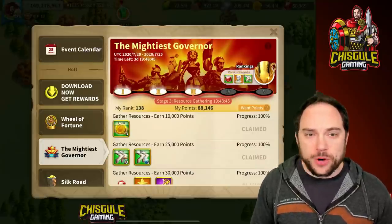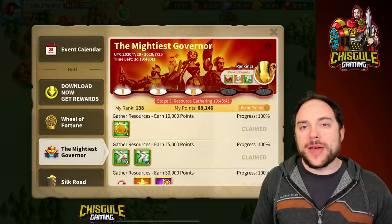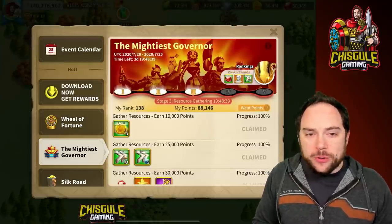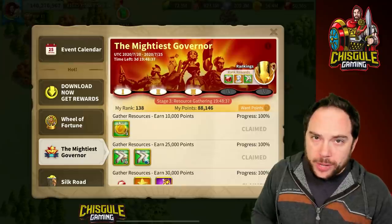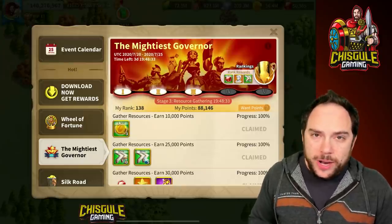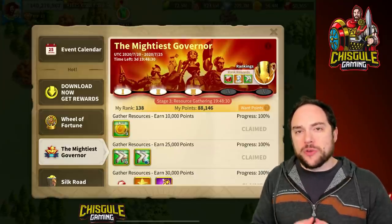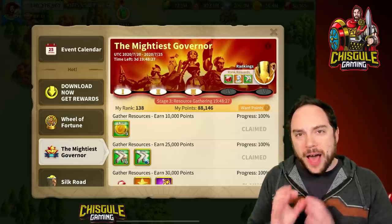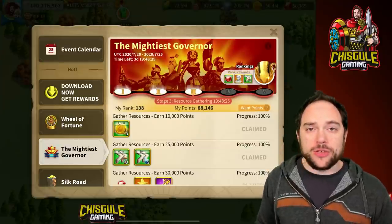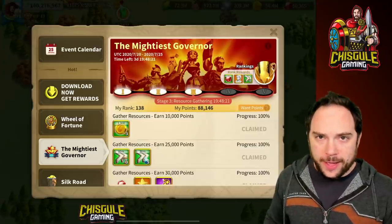Let's start with stage one: training troops. Points per troop are as follows — Tier 1: 5 points, Tier 2: 10, Tier 3: 20, Tier 4: 40, and Tier 5: 100 points each. Training T5 troops is the most speed-up-efficient way of gaining points. T5 troops will, however, take an astonishing amount of resources to train.